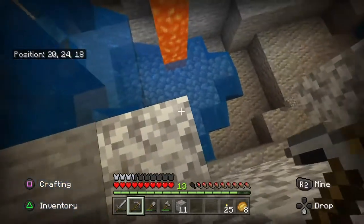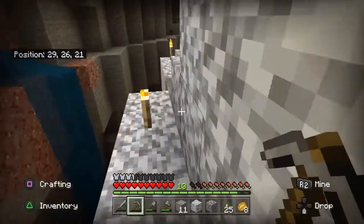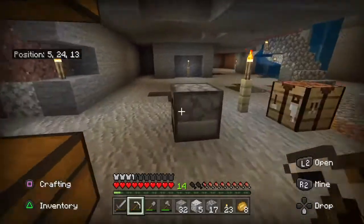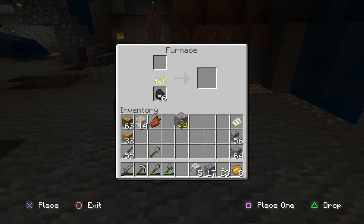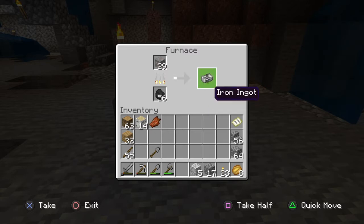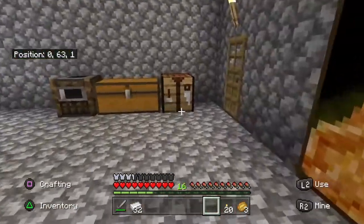Then we will smelt our iron ore, and then we'll go up to a crafting table and actually build some buckets. You need three buckets of milk to make your cake, so we need to build three buckets. We need three iron ingots to make one bucket, so we need a total of nine iron ingots. We'll just wait for that to melt down and then we'll head upstairs to our crafting table.